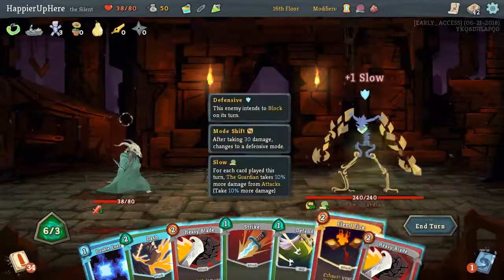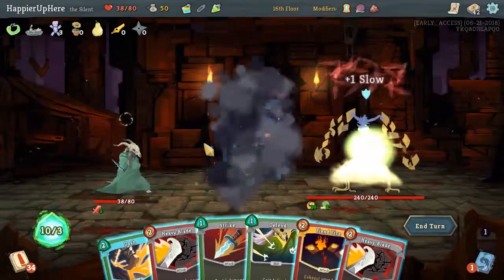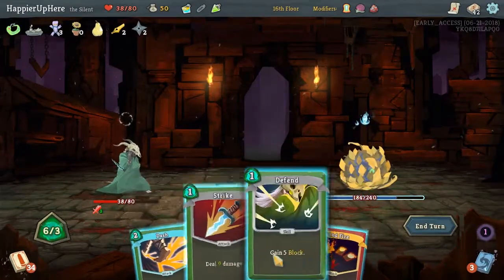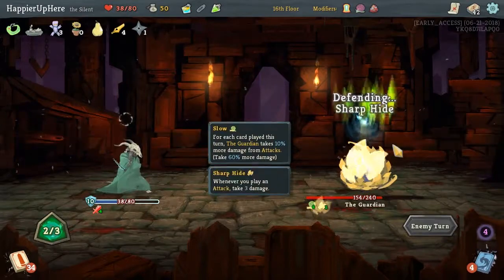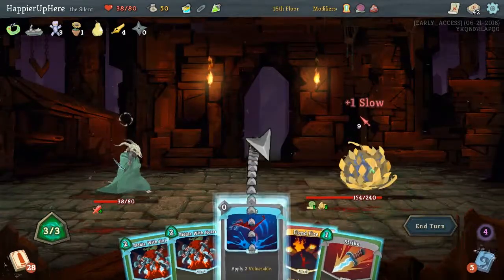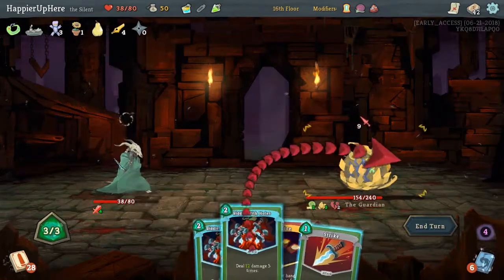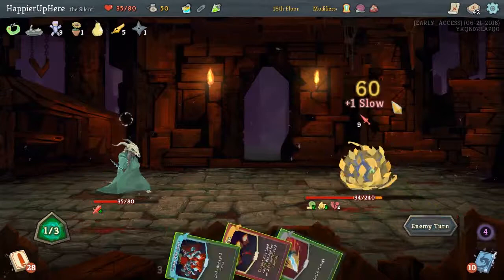I kind of want to just Fiendfire everything. Let's double our energy, play Heavy Blade twice, then play Dash and then Fiendfire. We did increase our strength — thanks to playing three attacks. Unfortunately now we'll get damage if we attack without any defense, and unfortunately we don't have any defense. I said unfortunate twice already. I think that's 60 damage right there. We can't perfect this fight anymore. Very sad.